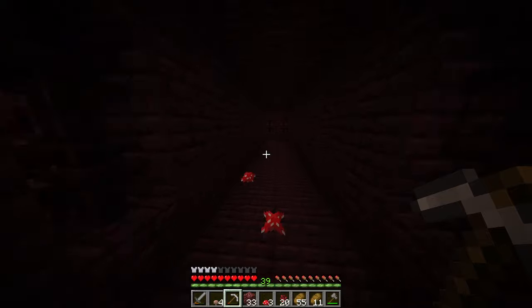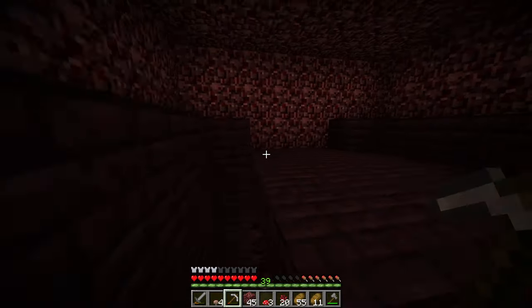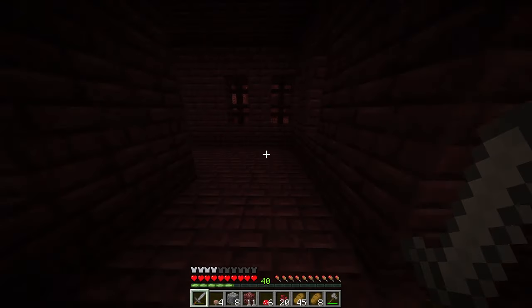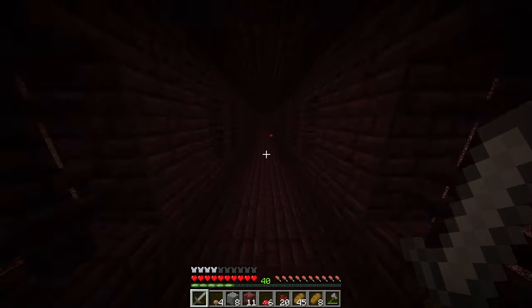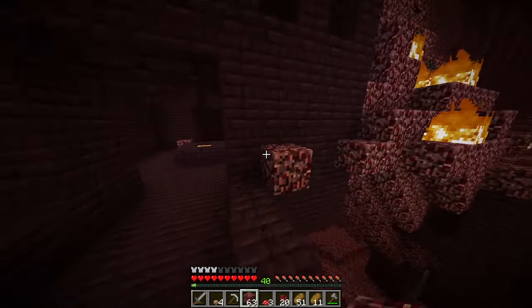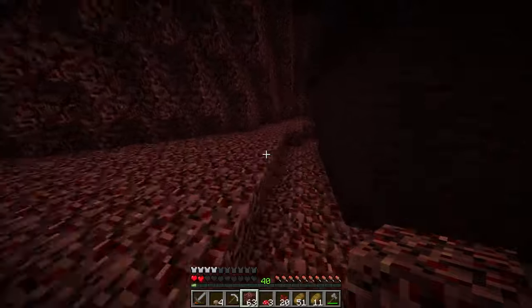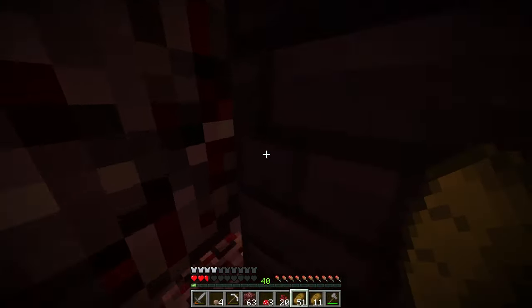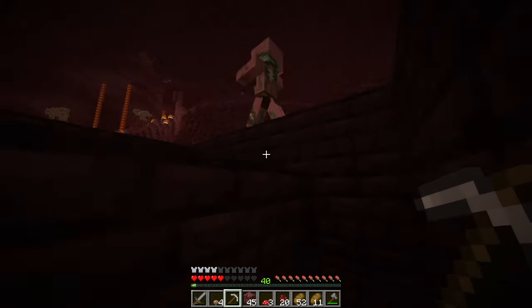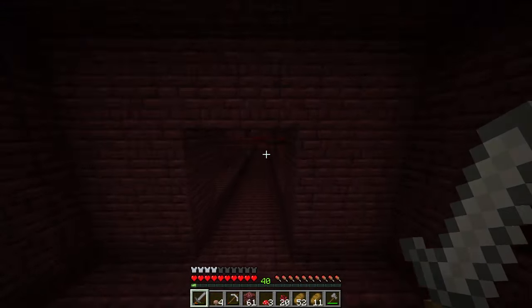As I entered the first nether fortress, I hoped my luck would hold as I searched for the chests. This fortress is massive. I kept looking around, covering everything as tactically as I could so I didn't go over the same corridors twice. I spotted what looked like chests, but there were no chests here — it was like my luck had run out. I absolutely scoured that fortress, but with no chests, I figured it must have been bad fortress generation or something.